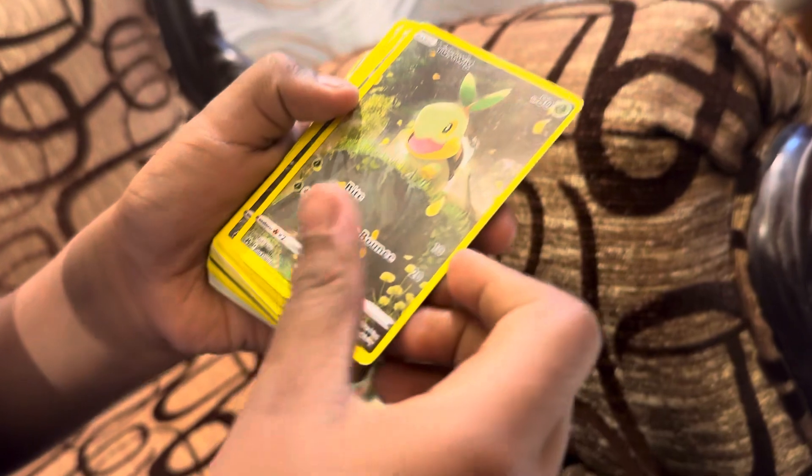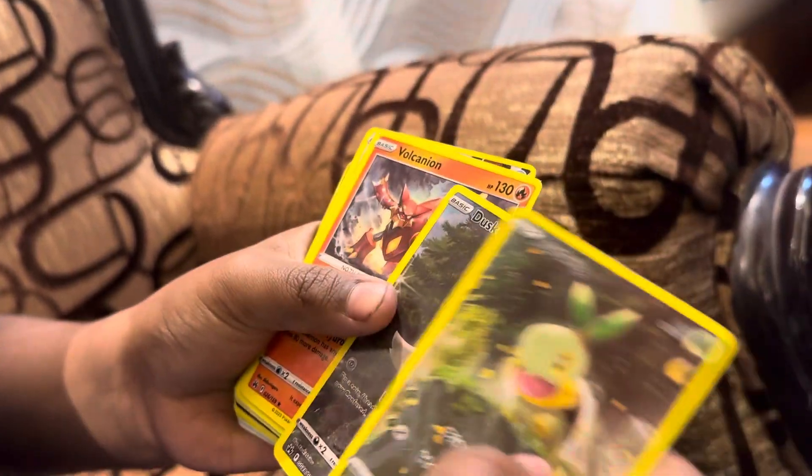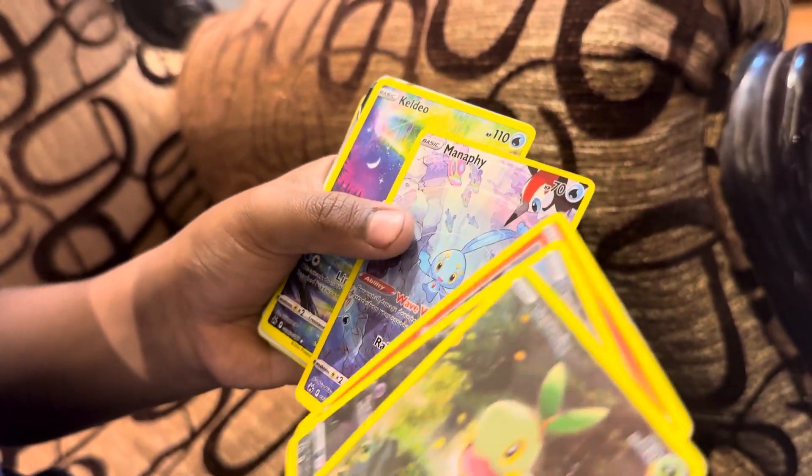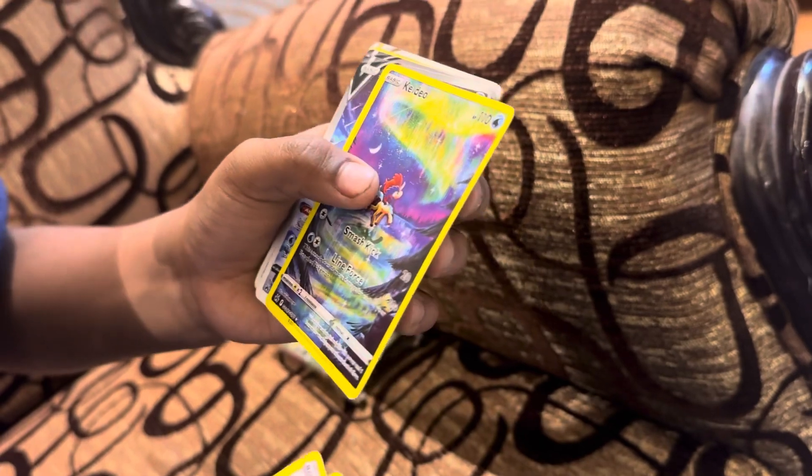You got Dirtwing. And then you got Duskull. And then you got a Canyon. And we got Malfi.